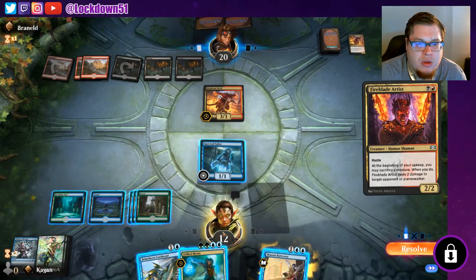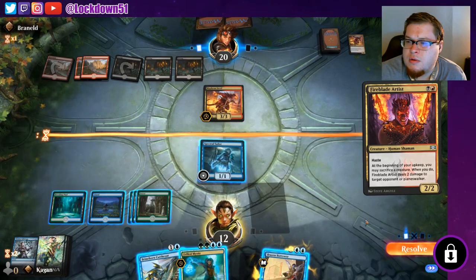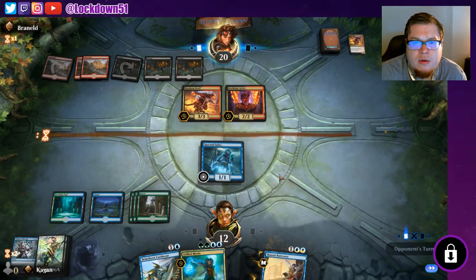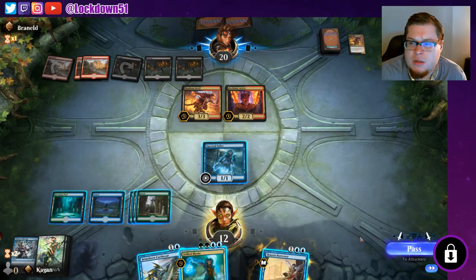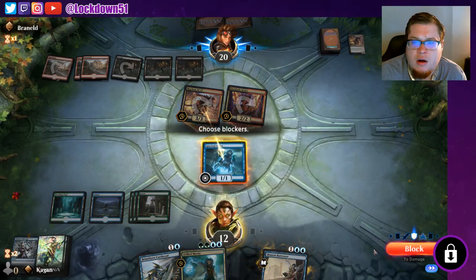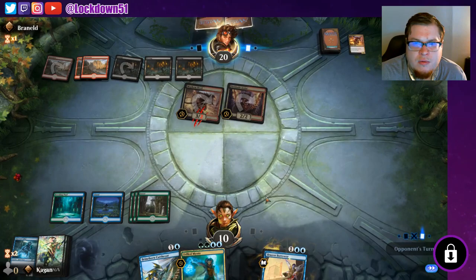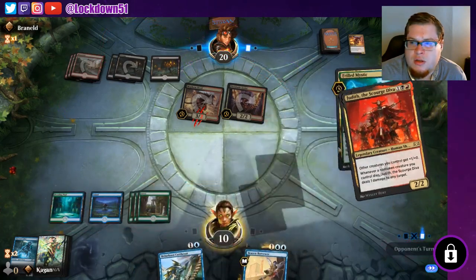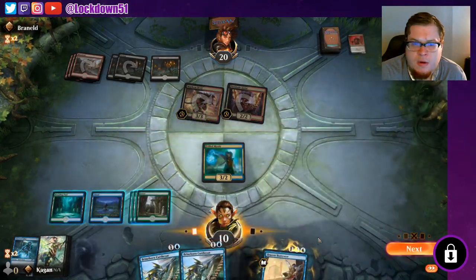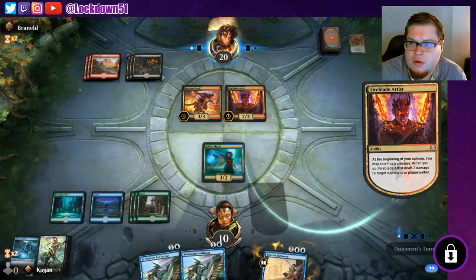They're trying to do their weird combo thing, I don't like it. We'll let that resolve, see what happens. They're passing. I'm gonna Jumpstart lock here — take two. Judith — yeah, that's a good target, I'll say no to that. Another Brineborn — we really need to do some stuff here.